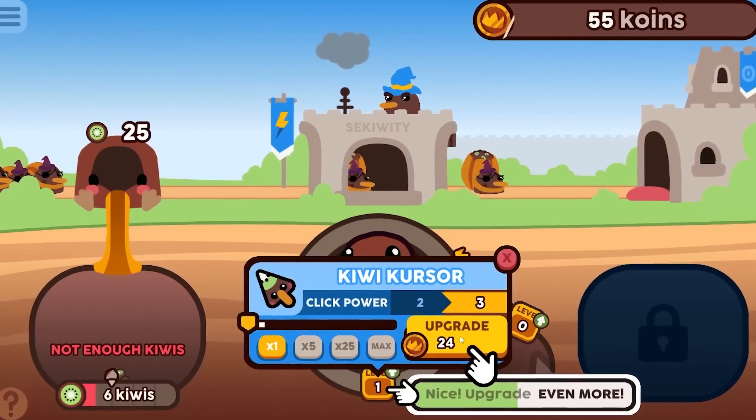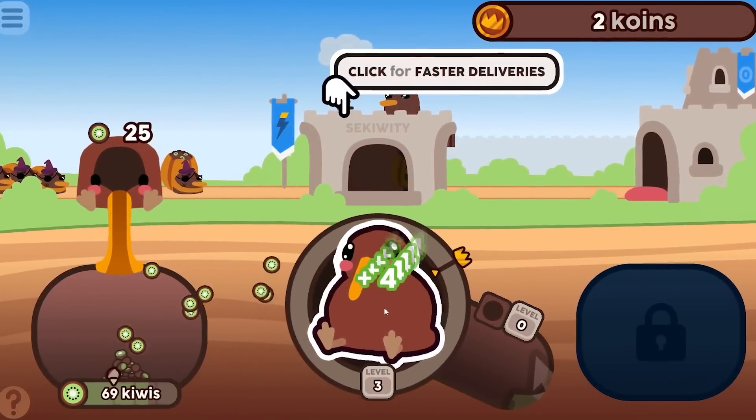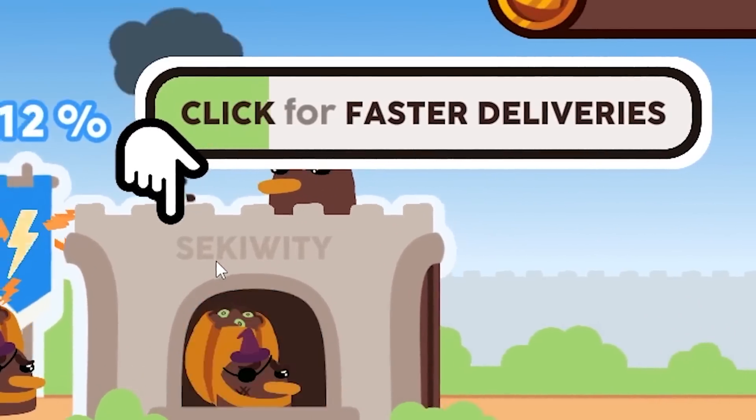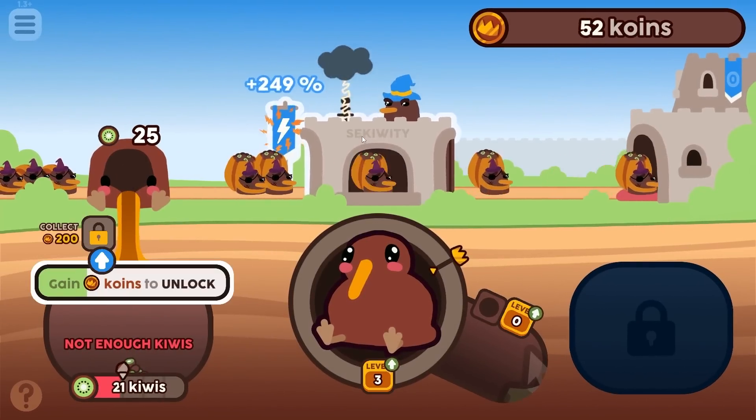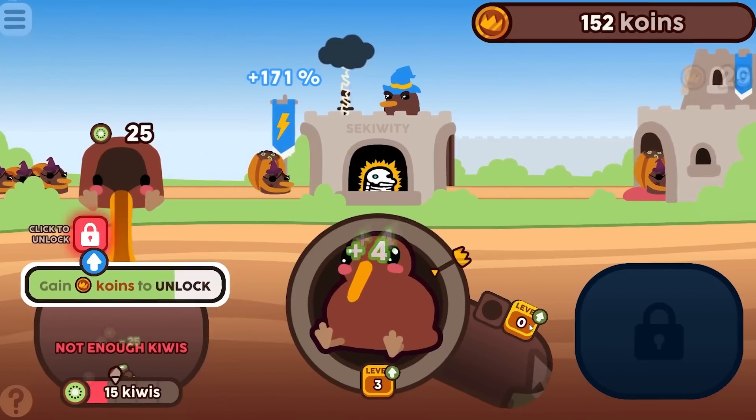I can click this to level him up. Let's upgrade him again — he's now level three and we're getting four kiwis every time I click his pudgy belly. Click for faster deliveries — the more I click this, the more the percentage goes up and they get electrocuted and shocked.